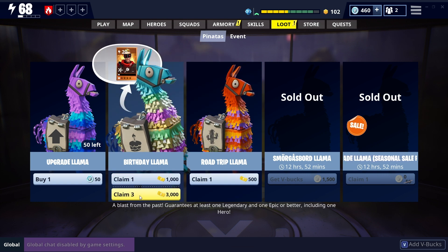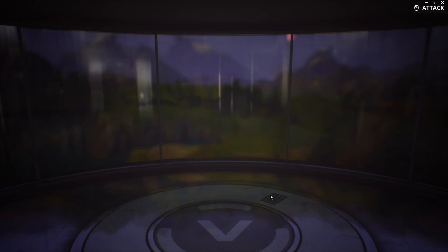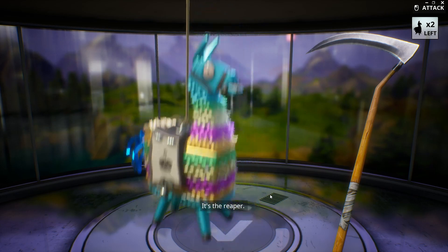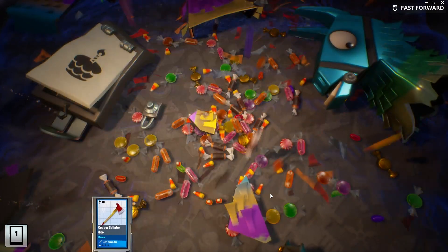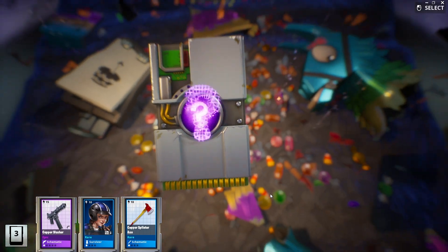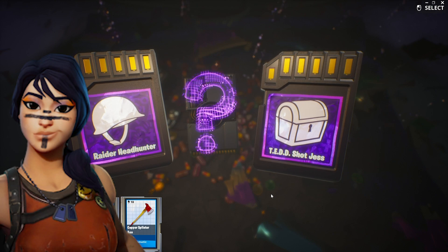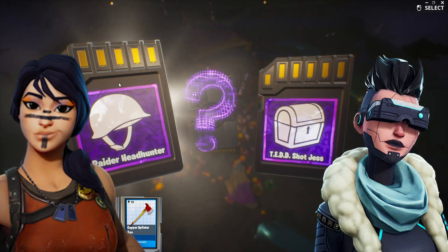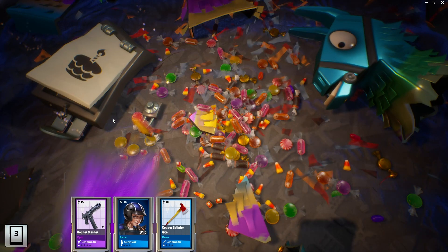Now we're over to the good stuff — we can open three Birthday Llamas. Let's jump in and see what we get. Fingers crossed, this is where we're going to be excited. We've got the Axe — nothing great so far. Copper Slasher — great gun by the way, but not one that we need. Raider Headhunter or Tedshot Jess? I think I've already got the Raider Headhunter, but I want it again anyway. Yeah, we've got the legendary of that one.